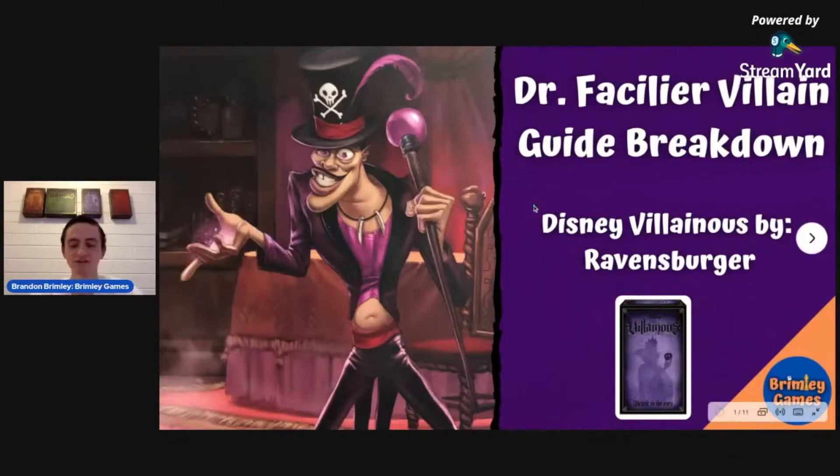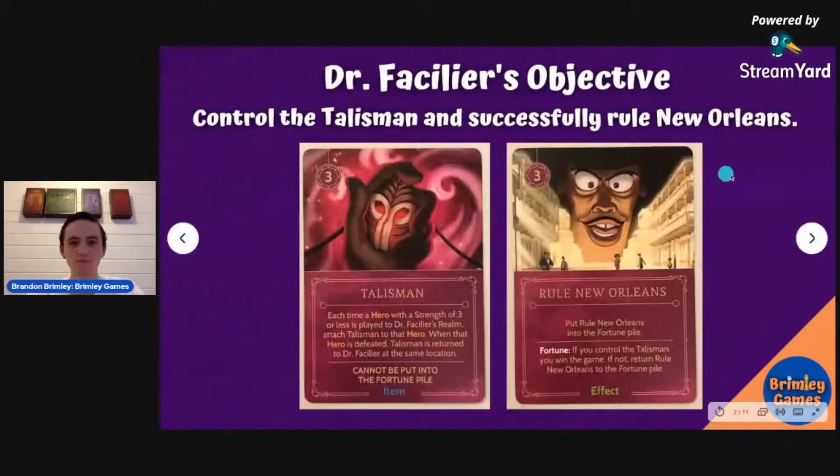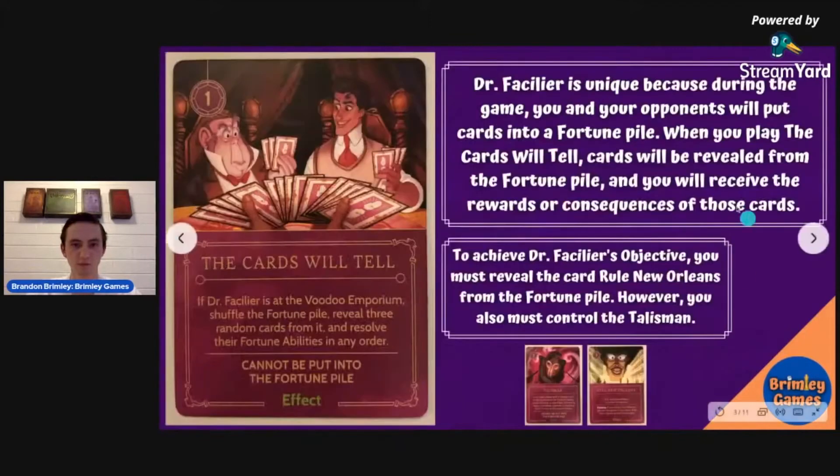Let's get started with the Dr. Facilier Villain Guide Breakdown. His objective is to control the talisman and successfully rule New Orleans. These are two of the most important cards, and you're going to want to get to them as quickly as possible. One of the best things you can do is learn which cards are not as important and discard those so that you can get to these cards as quickly as possible.